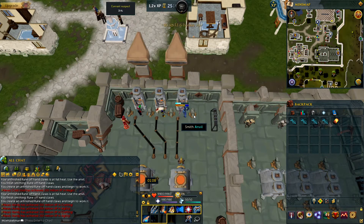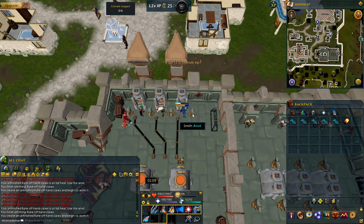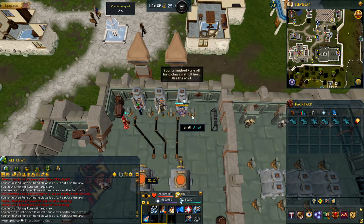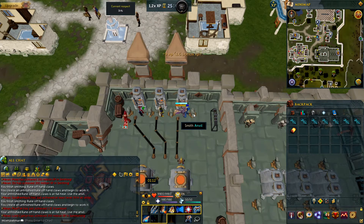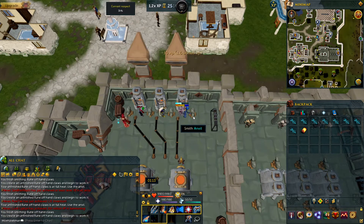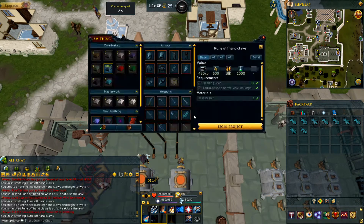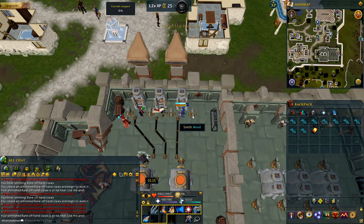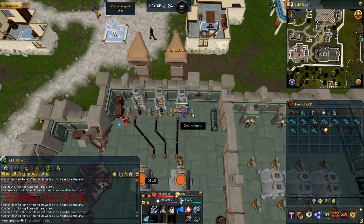Going back to the topic of Ruin Claw off-hands, in my opinion the price is a lie because I have never actually believed the Grand Exchange price for any item unless it's a really rare item. The market for any item is not like real life where it's dependent on supply and demand — it's usually dependent on how rare it is based on how many are in the system. Certain items are priced much higher than their normal value simply because nobody usually makes them or people want to buy them but nobody's actually selling them. This is probably why those Ruin Claw off-hands say they're 18k each, but in reality they're probably much lower, and near the end of the video you'll see what happened when I actually tried to sell these claws on the Grand Exchange.